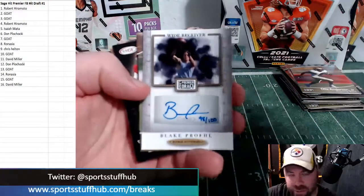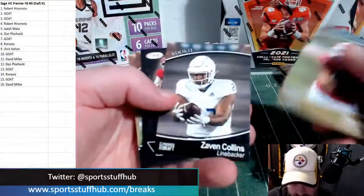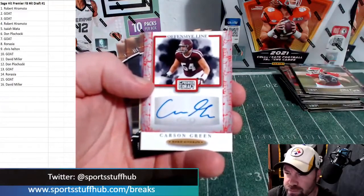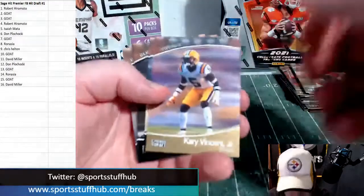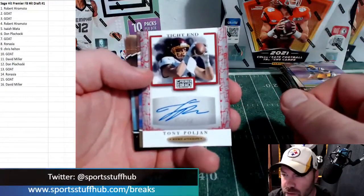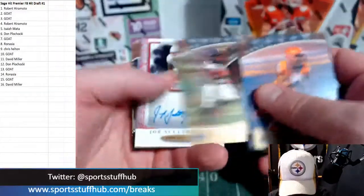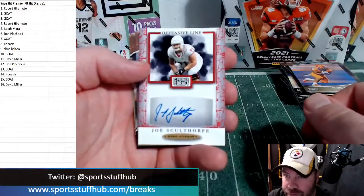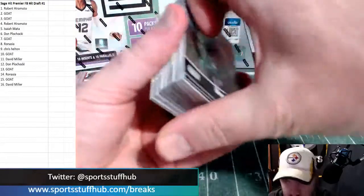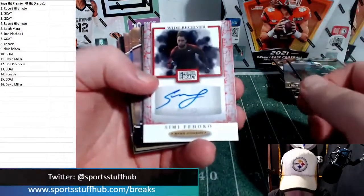It's all good — ask questions, absolutely. We will explain anything. The guys in the chat are really good about explaining stuff as well, so don't be afraid to ask. Always glad to explain. Carson Green, auto, offensive line. Tony Poljan, tight end. John Bates is a fourth rounder out of Washington. Joe Scalthorpe, O-line. Alright, halfway through the box.